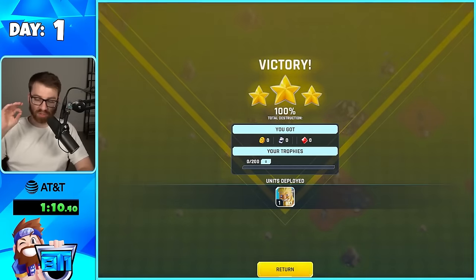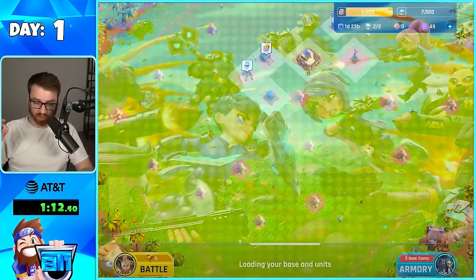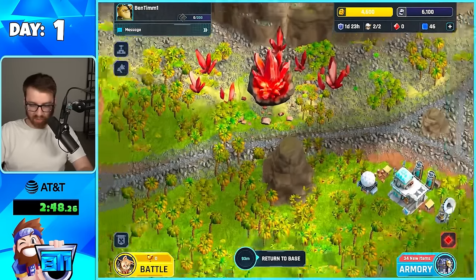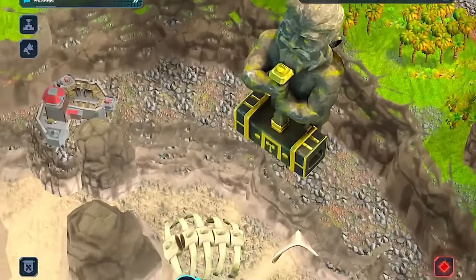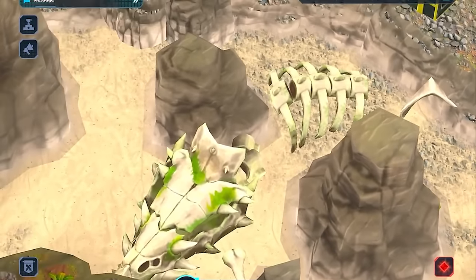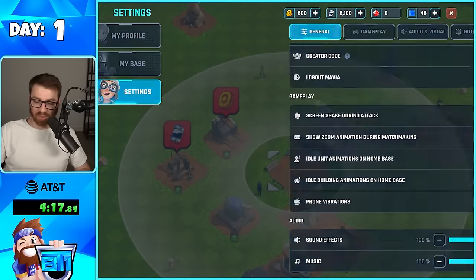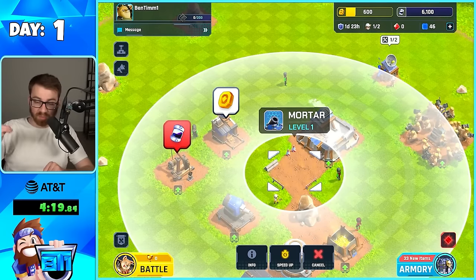So first attack — obviously we're on the tutorial stage, so we're going to blast through the tutorial. Look at the entire world, dude. We got like a mine over here and some statues and fossils over here to explore. You guys know me, I'm a spender, and they have creator codes in this game.